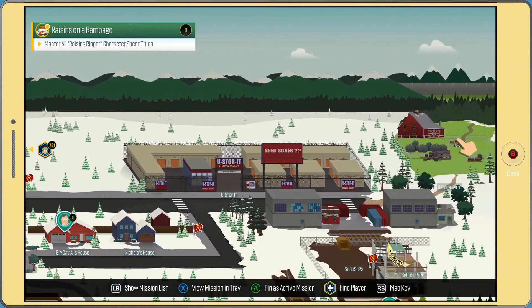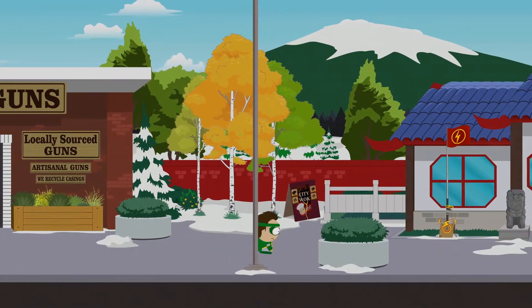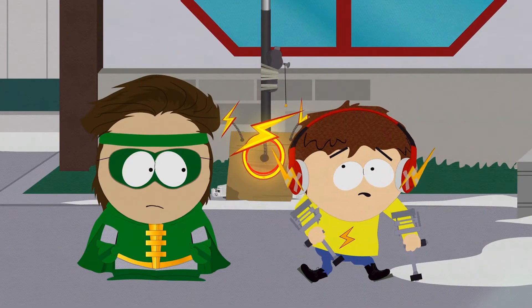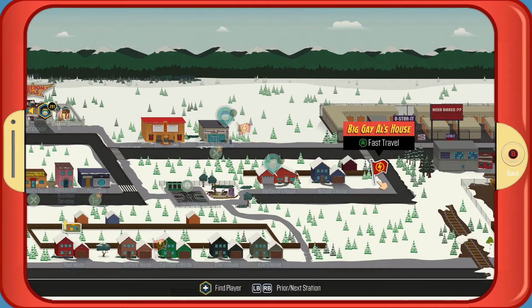Now go on the map all the way over to the farm — it's the very far right building. I highly recommend fast traveling there. The quickest way is by going to Big Gay Al's house on the fast travel.